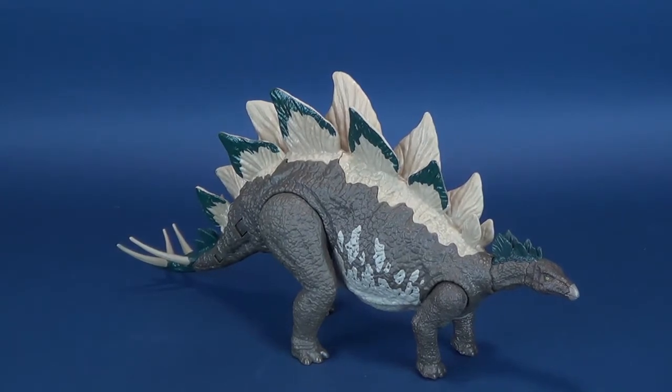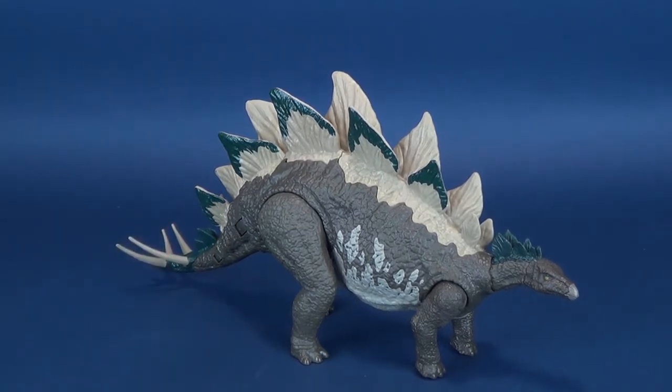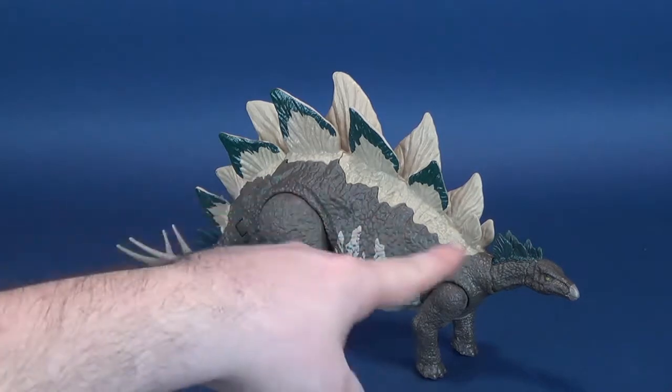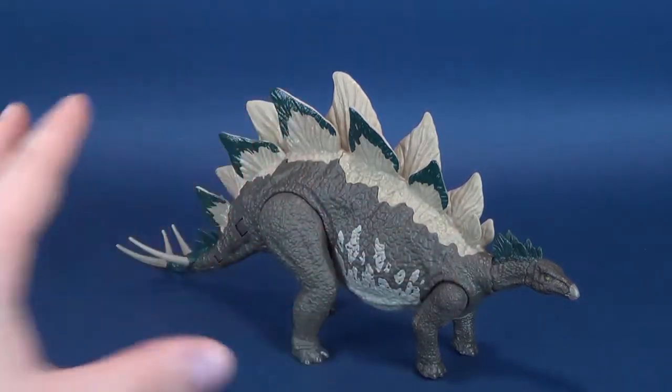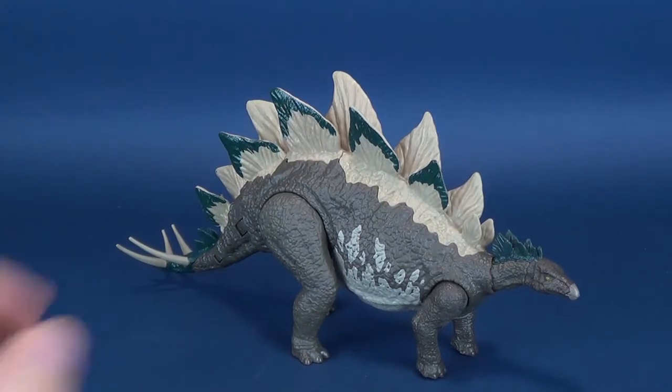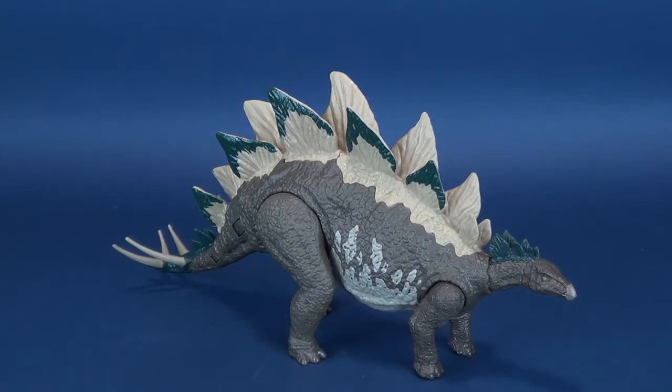It's a neat looking dinosaur. It's the coloring that I think really makes this guy — or this girl — stand out. I do like the colors here. This is probably one of my favorite color schemes I've seen for these dinosaurs. This dark brownish gray is great. The cream is slightly a little offsetting — it's not something we normally expect on a Stegosaurus or any of the dinosaurs we've looked at from the Jurassic World line. And maybe, actually, that's a good thing.